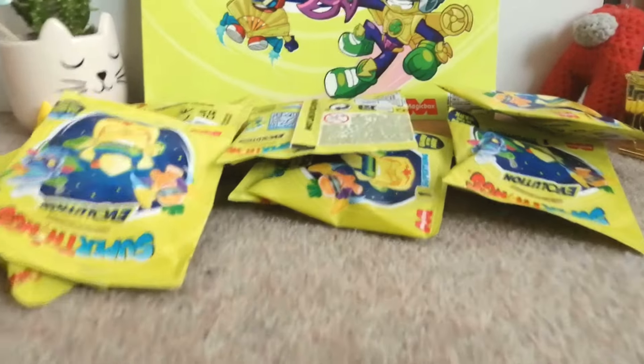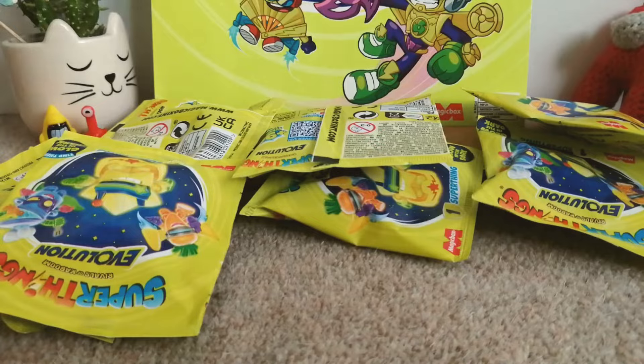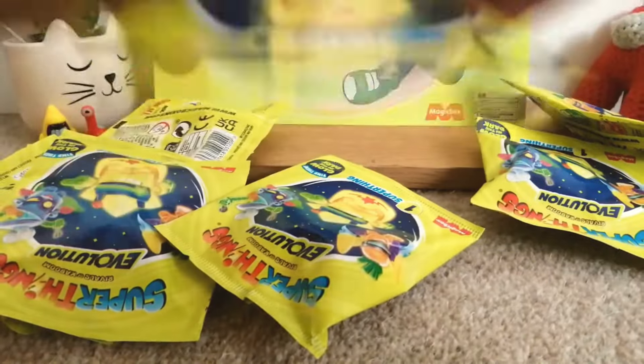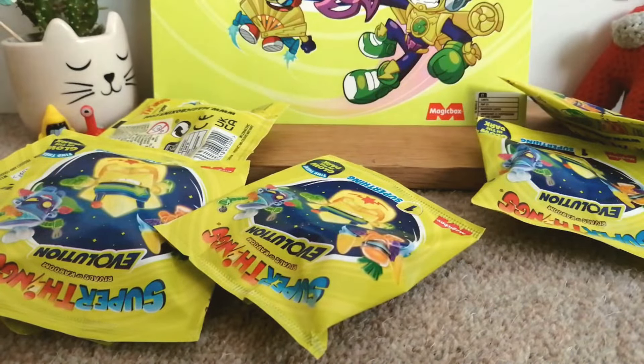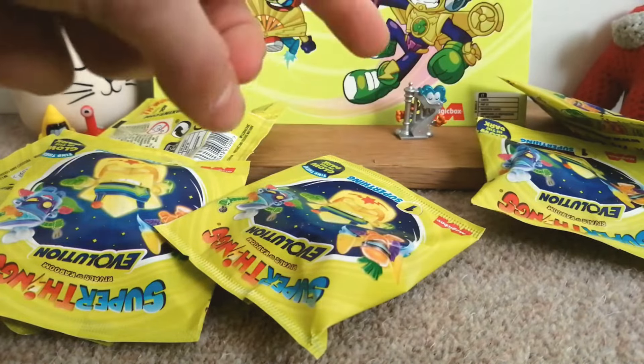Alright, now the main event: blind bags! Let's pick this one. Blind bag number one — go! Who is it? No way! A Pomnius — a silver! This is my second silver found. He's got three arms. No way, this guy is so cool. He's like my third favourite silver in this series. A nice silver already.